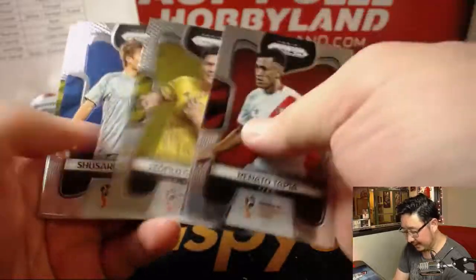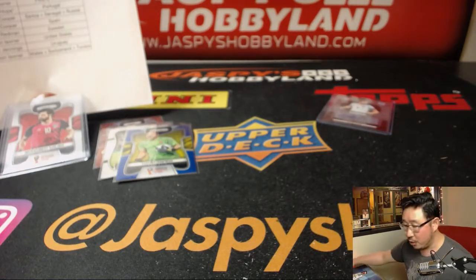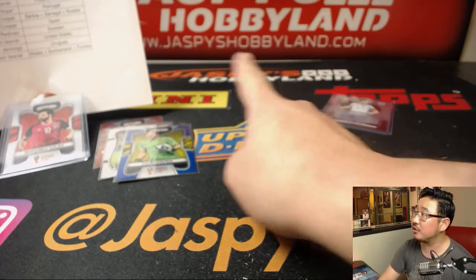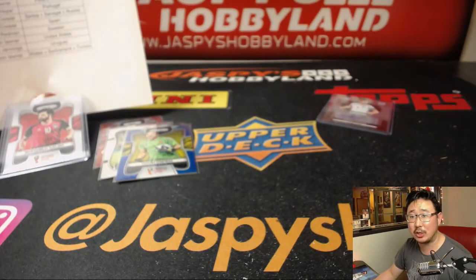I think that is it, ladies and gentlemen. There's a nice refractor there — and there you have it. Nice break — Prism World Cup in the books. There's more in the store at JazbysHobbyland.com. Thanks, everyone. We'll see you next time for more soccer talk, especially as we get closer to the World Cup. Thanks, everybody — bye-bye.